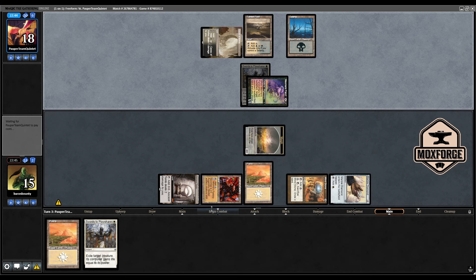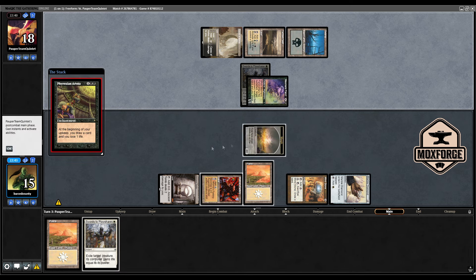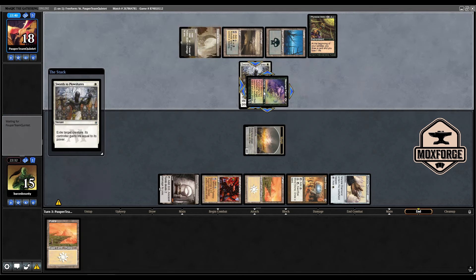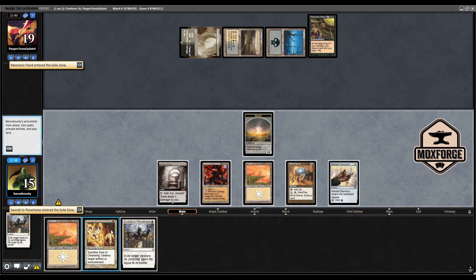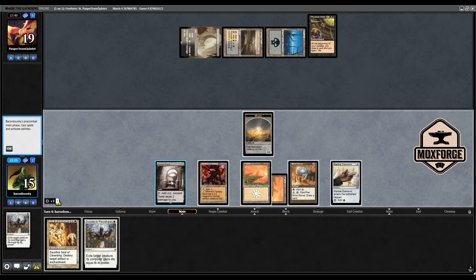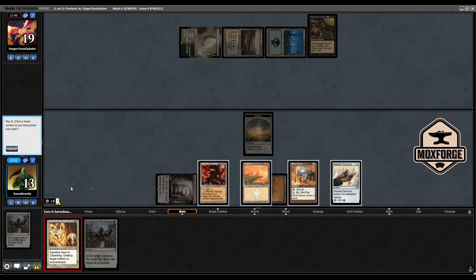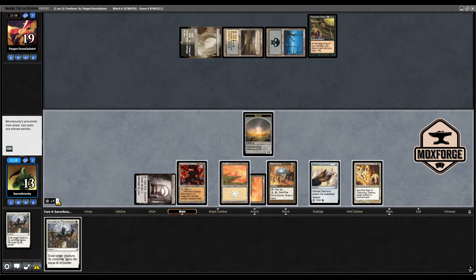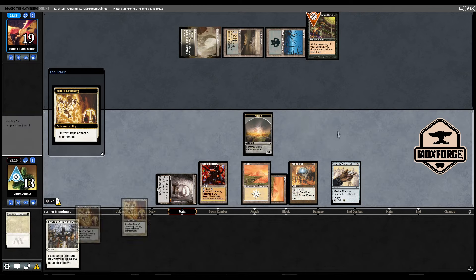What I really like with the Mishra's Factories is that you can secure your big threats against discard, against Diabolic Edict or Innocent Blood. Going to Swords seems like a fair deal. Seal of Cleansing - this was super lucky. Let's get the Seal down here. It came from top, but of course this gives us nightmares - it's a Phyrexian Arena.